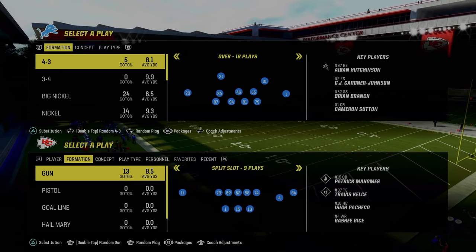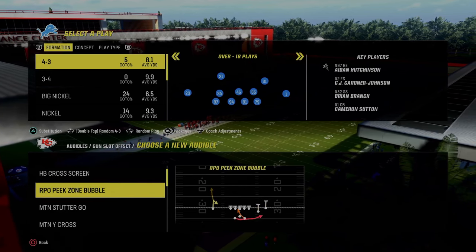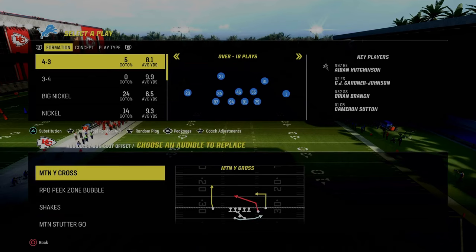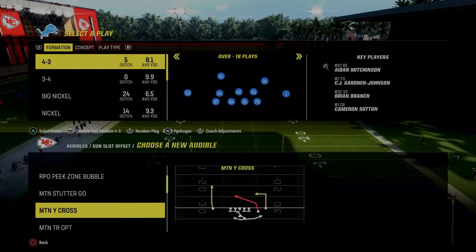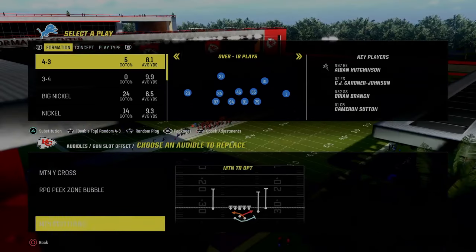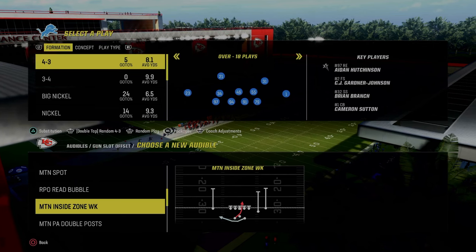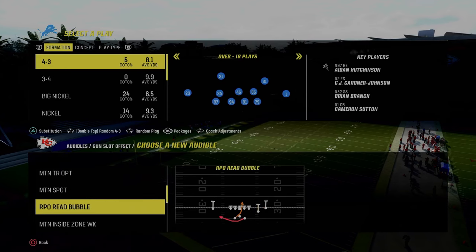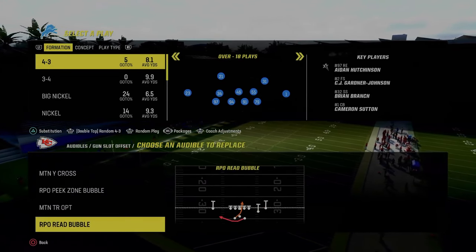For the first set of audibles, we're going to look at the slot offset formation. The first audibles we're setting are the Motion Wide Cross, the RPO Peak Zone Bubble which is already set, the Motion Triple Option, and the Motion Double Post. We just want as many of these little motion plays as we possibly can.